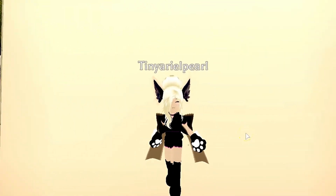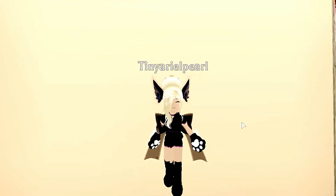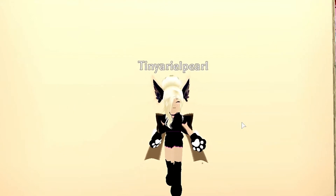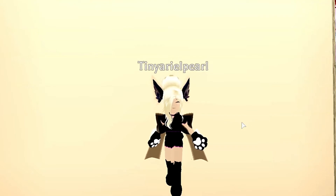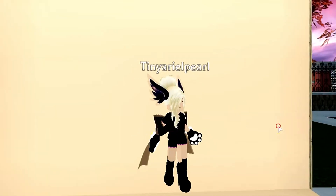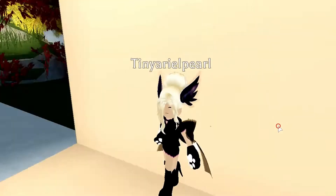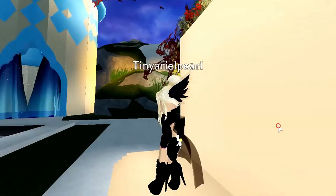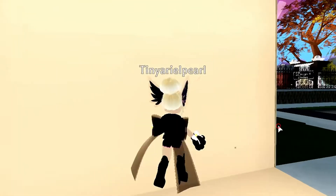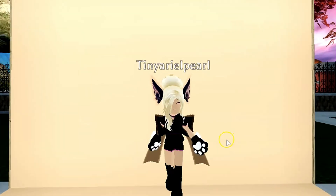So the first outfit I really like is this really cute fursuit anime kind of thing. If you don't know what a fursuit is, it's like where you have a mascot outfit on but you're like a dragon, a cat, a wolf - all that stuff. I've got the cute little paws, the ears, some nice heels, a cute bow at the back, and a nice outfit. I've just put my hair up in a nice bun with two bits at the front. So this is my first favourite outfit I've created.